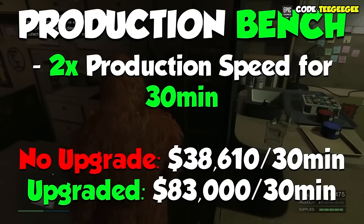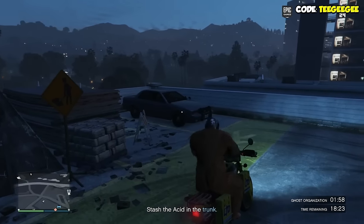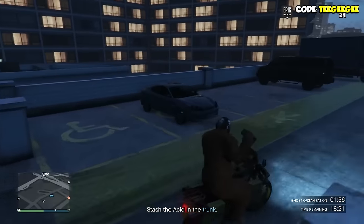its total production per hour actually goes up and overtakes the Coke Lockup, meaning that in terms of passive businesses, the Acid Lab makes you the most money per hour in the game.